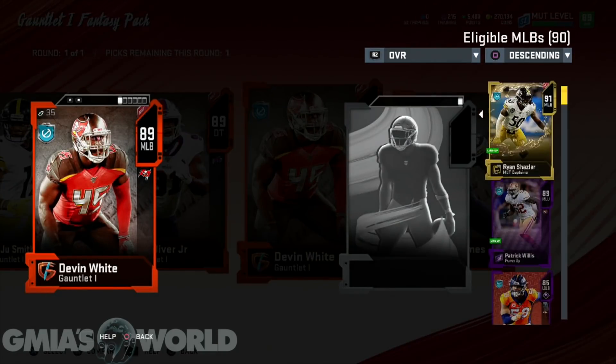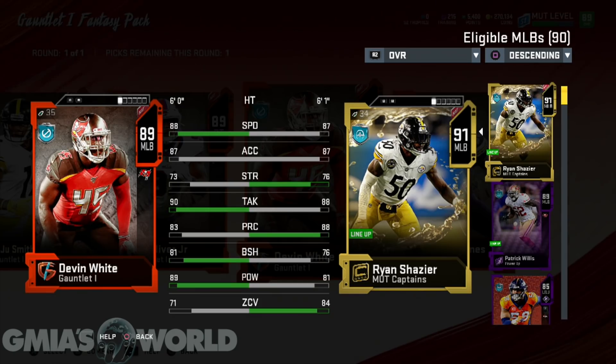Devin White — if I didn't get Shazier, I would definitely have picked this guy up. You can see the difference in zone coverage. Shazier obviously can go out there and do whatever. But this guy moving around at 88 speed at middle linebacker — it's a glitch. Like, it's unbelievable. Why is he that fast? That is ridiculous — that's the speed of like Julio Jones. There are a lot of things that go into it, and people need to really recognize what's necessary in the game as they go along, making the right decisions for the card. It's very difficult for me to look at Devin White when I already have Ryan Shazier.